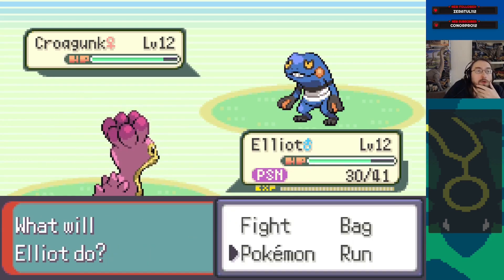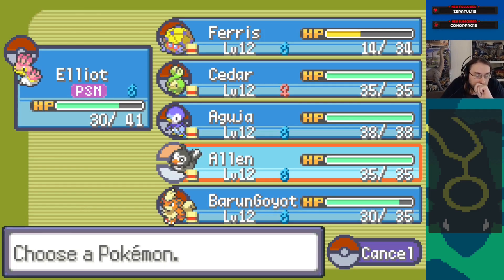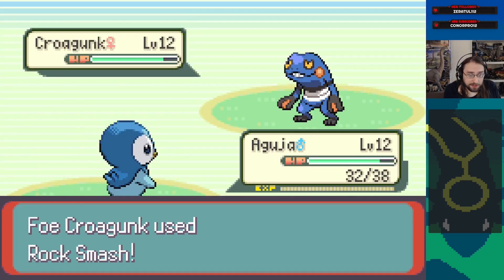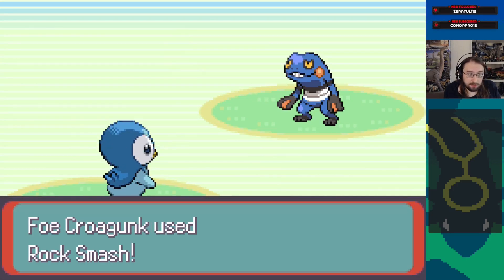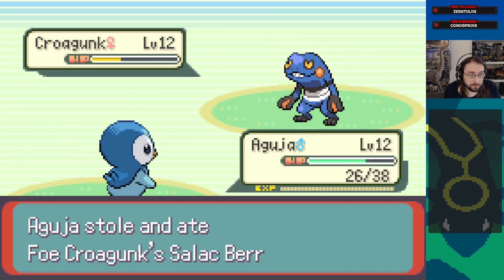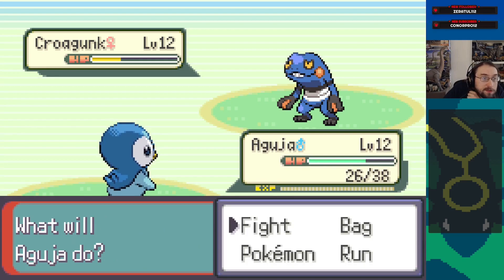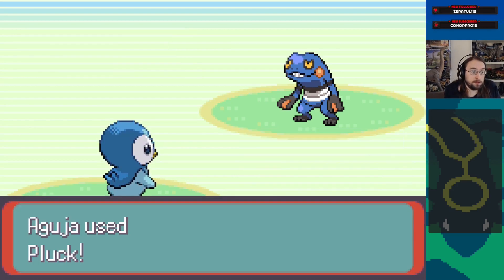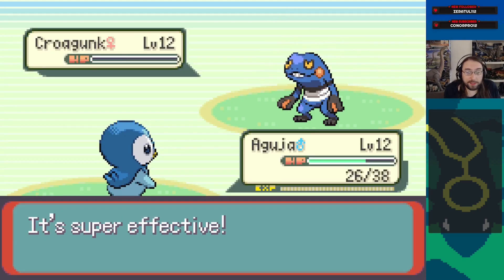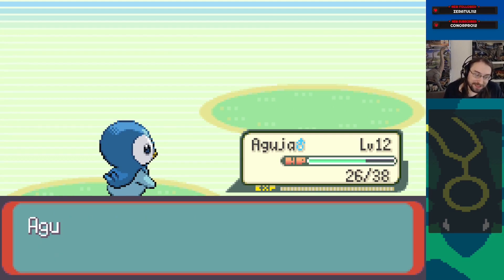Let's get some chip damage in here. Rock Smash - oh, poison touch! I kind of missed that that was a thing. Right now Growlithe is still useful against Exeggutor, we should keep him that way. Wait - Aguja doesn't do nothing! We can eat his berry! How does Belch work? He clicks Rock Smash, 38 to 32, we click Pluck and eat his berry. We shouldn't do enough damage to trigger it prematurely. Stolen the berry - now we're fast! We outspeed, we just killed with Pluck!